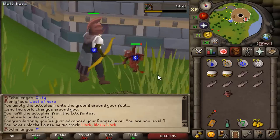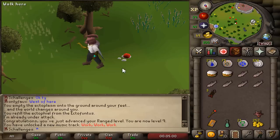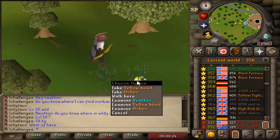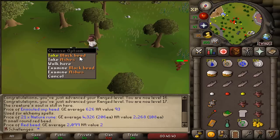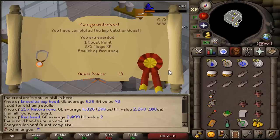We need to get ourselves four beads for Imp Catcher. There's our first bead — red. Second bead — the white one. Third bead — the yellow one. And there it is, the final bead — the black one. 74 imps have been slayed, and that's Imp Catcher completed.